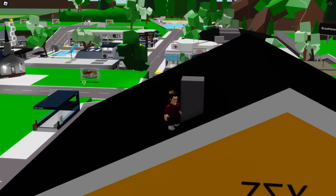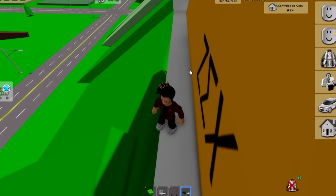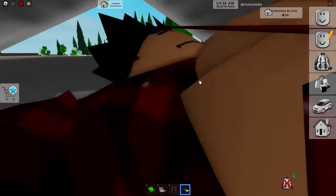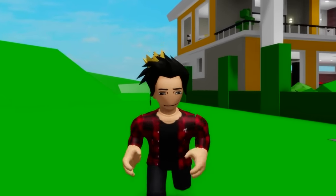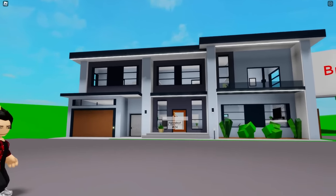Now we have to find a way to get into this roof. My logic is that it must be inside this top part since it's the only place I couldn't search before. We try the bed — doesn't look like it works. By what it looks like, this place doesn't have anything in here, and I'm also sure it doesn't exist. So until someone proves me wrong, this is the only house in Brookhaven without its own safe.